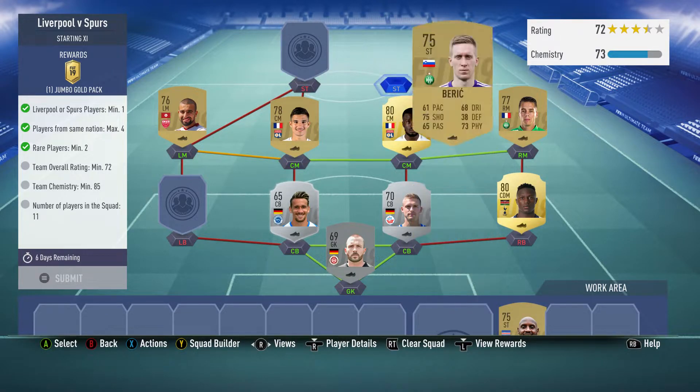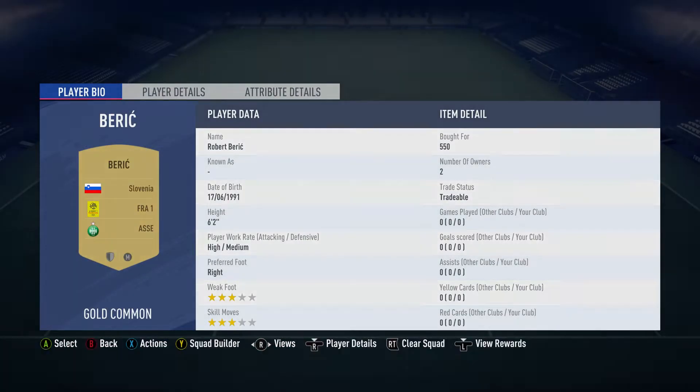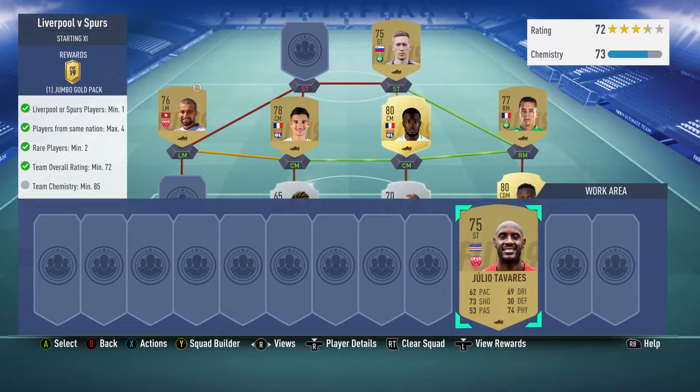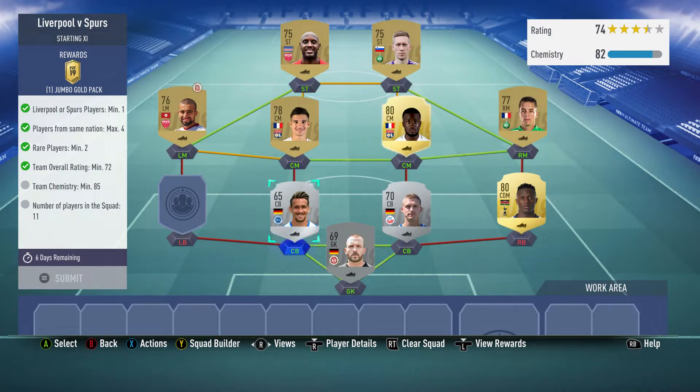The striker on the right is Beric, bought for 550, plays for Aston in the French first league, and is Slovenian. The striker on the left is Julio Tavares, bought for 550, plays for Dijon FCO in the French first league, and is from Cape Verde. With the left back left out, the team chemistry is 52.